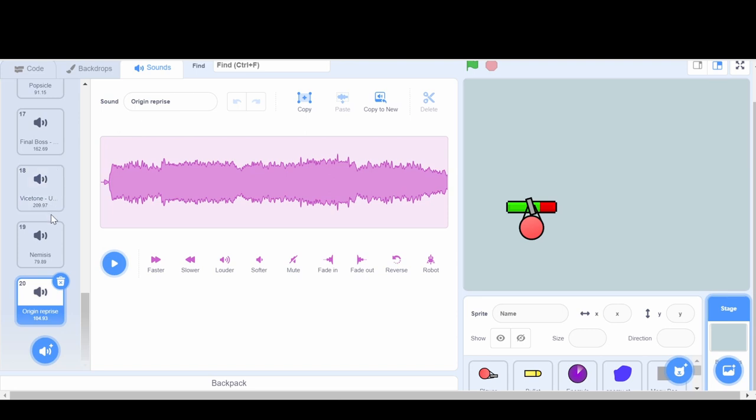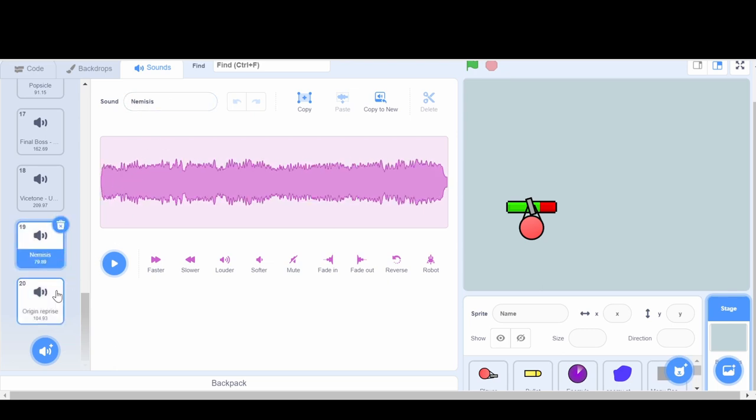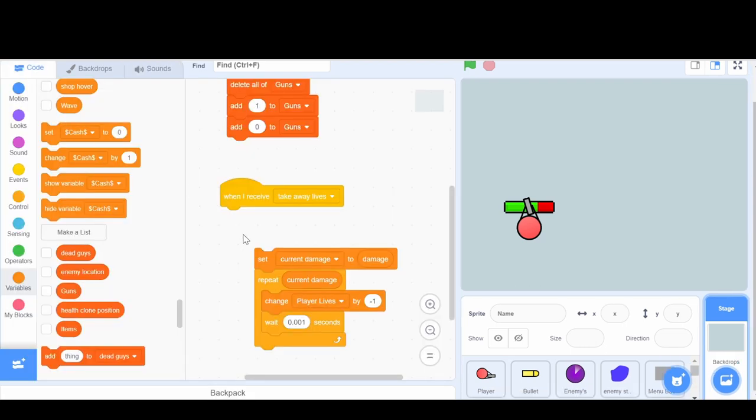If you check our third progress report, which is not out at the moment but it will be, I have these two songs in the stage - this one called Nemesis, and this other one. They are both from the Fat Rat, and they're music I'm going to add.